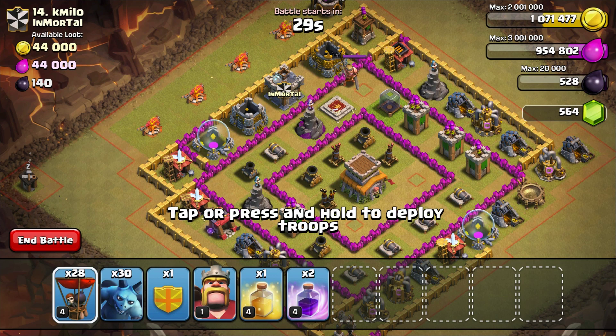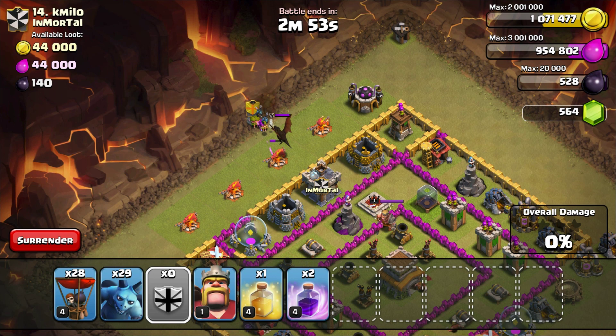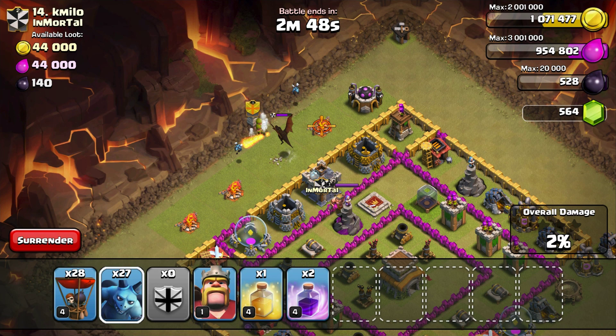I'm going to lure with a minion first. It's a dragon in the clan castle, so I know what I'm dealing with. I put a couple more minions out to draw it — come on, there we go, they're going after the dragon. I'm not sure if dragons do splash damage. I used a lot of minions on the lure, which is not good. Alright, they're gone — we're in.